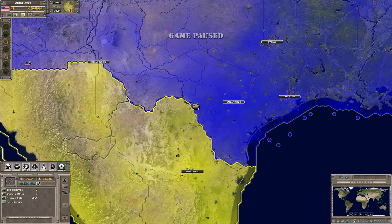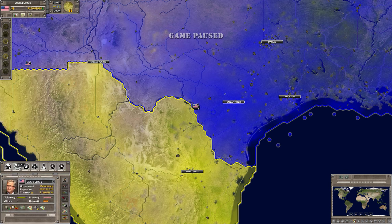Concerning the MAR — the military approval rating — click on your state tab and move down to the tank icon. That will tell you your military approval rating; let us know what that number is.